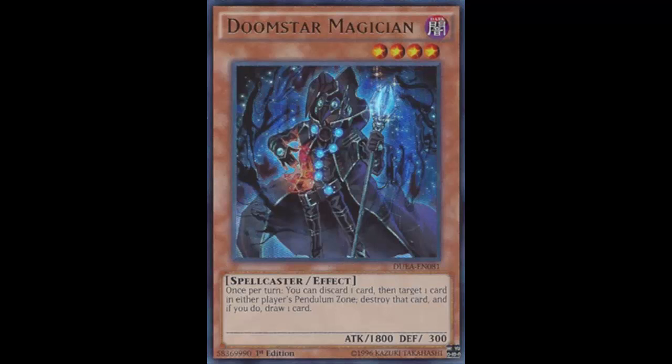In my opinion that's too late. For example, against Qliphort — you could have this guy on the field first turn, summon him, set some backrow, and pass. Your opponent plays Qliphort Tool, searches, pendulum summons, and kills your magician. Or if you don't summon him, after they've pendulum summoned, what are you going to do next turn? Summon this guy and destroy Tool while they still have all those pendulum monsters on the field? It's just too slow — the situation has already happened.